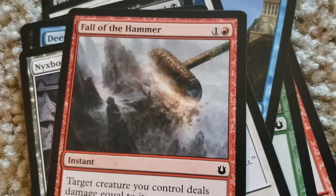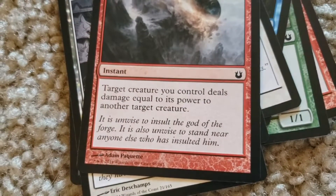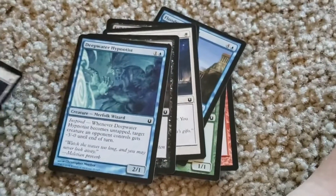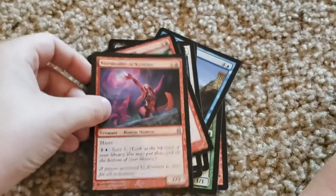Fall of the Hammer. One colorless, one red. Target creature you control deals damage equal to its power to another target creature. I think my favorite of the uncommons is the Deepwater Hypnotist.